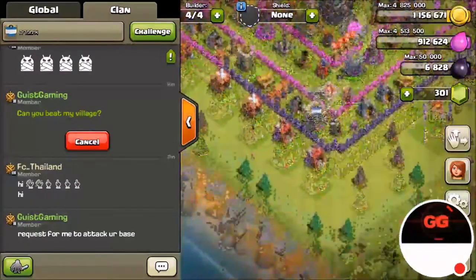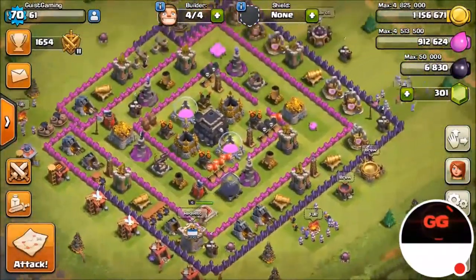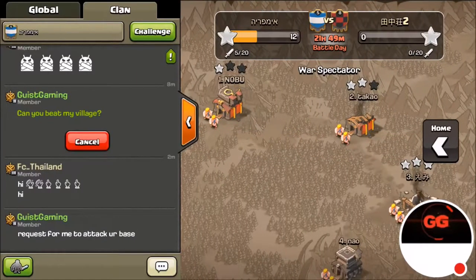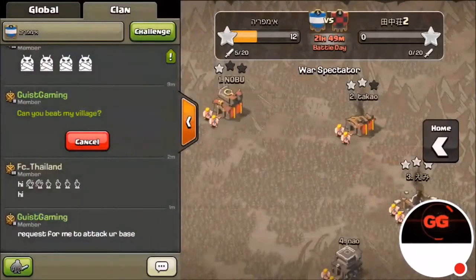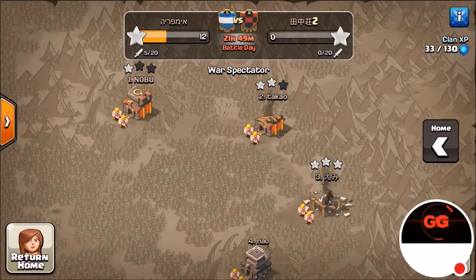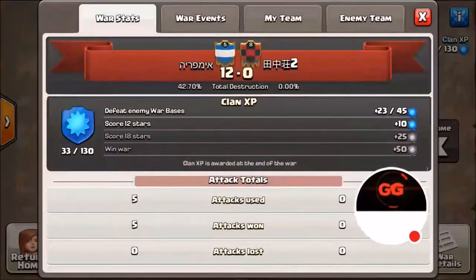Hopefully he does the friendly challenge fast. I think we're in war — I just joined this clan in my last episode, joined a random clan and I'm 16th on the leaderboard. I'll probably be in the next war. I'm currently a war spectator; the war's been going on and we're doing pretty good.